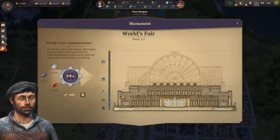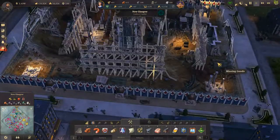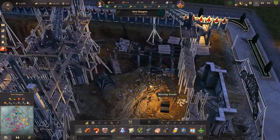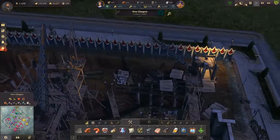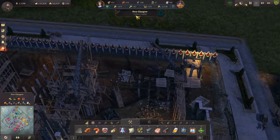Boom — start phase! Awesome, the World's Fair superstructure. Right, so they're going to deliver the stuff. We've got plenty of stuff, which is awesome. But yeah, we're going to leave it there for that episode. I hope you guys enjoyed the nighttime — I mean look, the guys actually do work at night, which is pretty awesome. It is raining — it is Scotland.